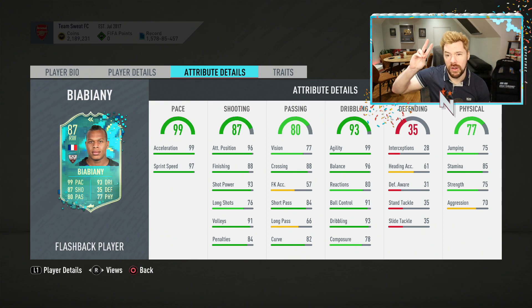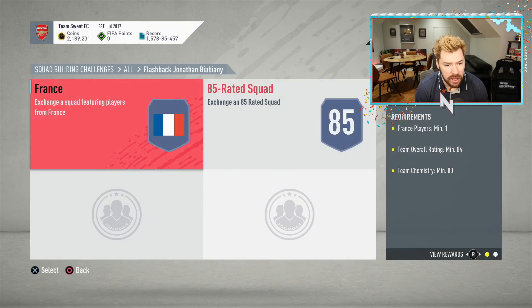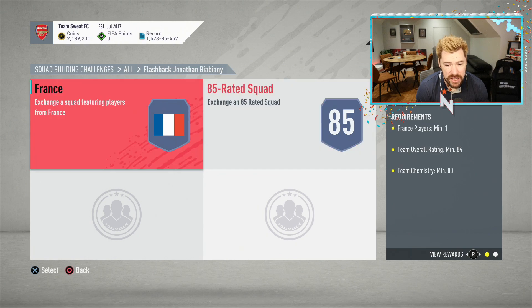His positioning, finishing and shot power are brilliant, which is obviously very, very good for this game cycle. His pace is 99 but it's not actually 99 — it's 99 acceleration, 97 sprint speed. His passing is good. This card by all accounts looks decent, so long as it's maximum 284 rated squads. Easily grindable at that stage and very, very useful.